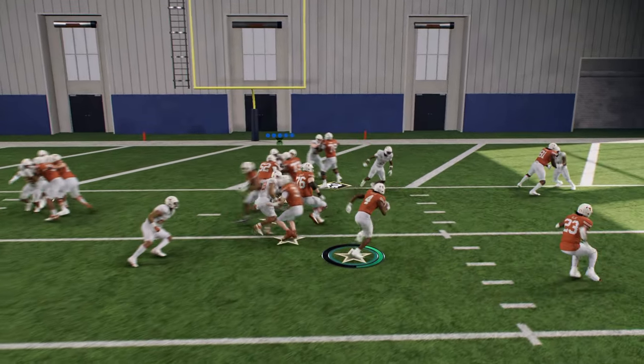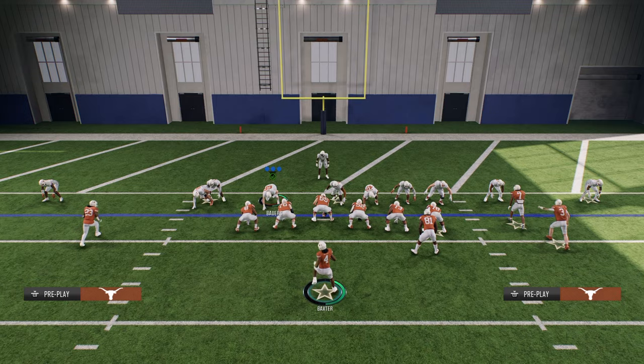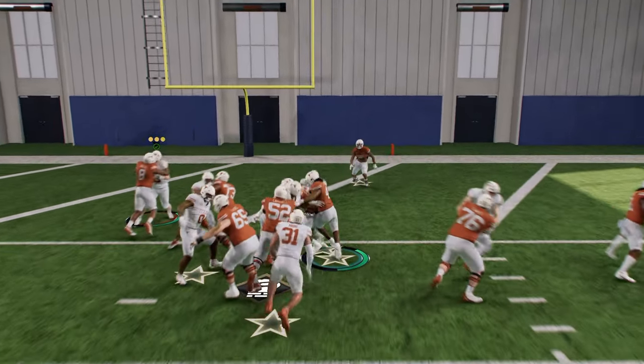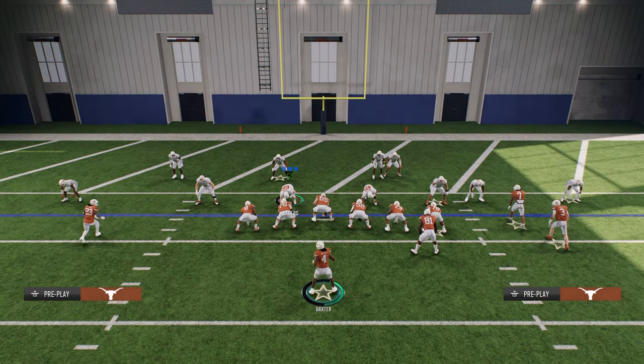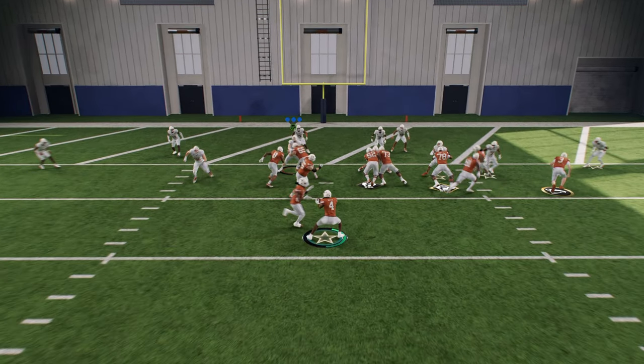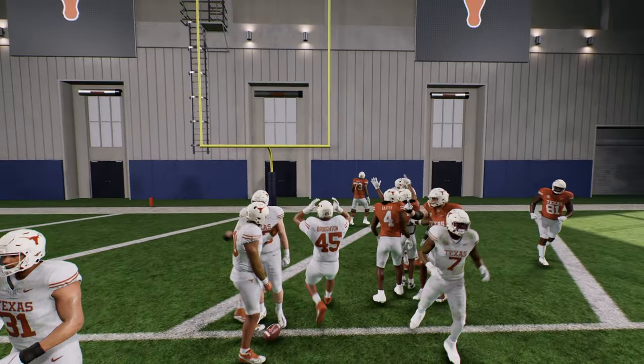If they're consistently taking away the power, mix in the jet sweep. With the power, I can also run straight — if I see a wide defensive front, I can just go right up the middle and put myself in position to score.